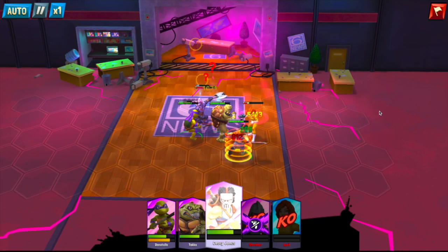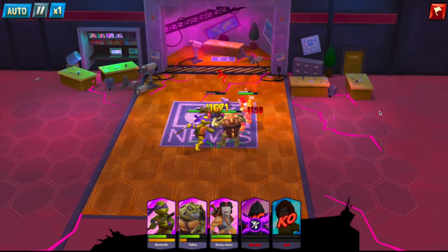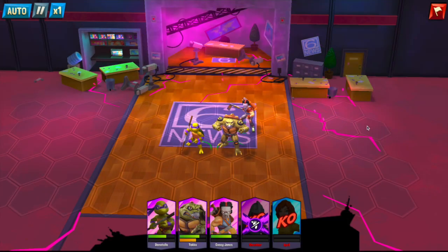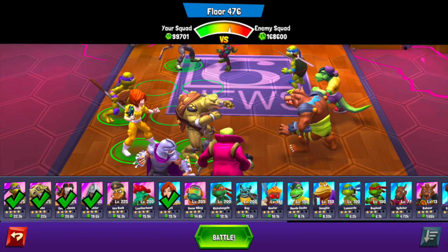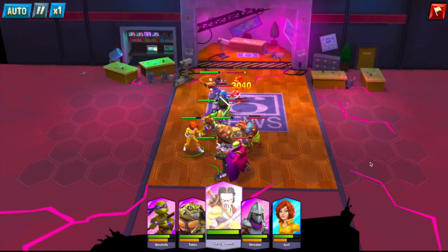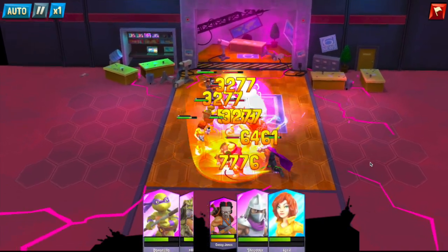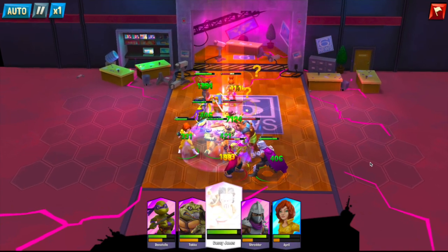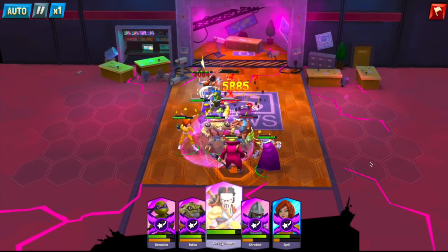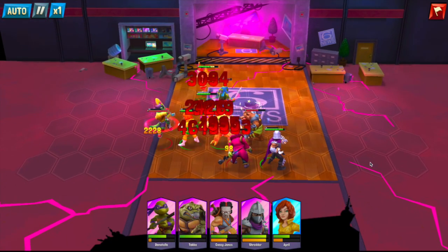Moving our damage dealer to the other side of the board from top to bottom to make sure we get that damage. Up to 476 — we've advanced almost 10 more levels. We got to 471 before we switched to Shredder, so we got an extra five levels just by switching to Shredder, and it's only level 200 compared to 225 on Ace. I am a little bummed about the Ace situation, but it's okay.